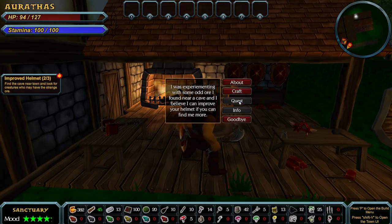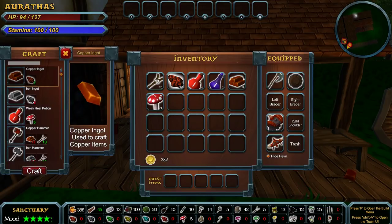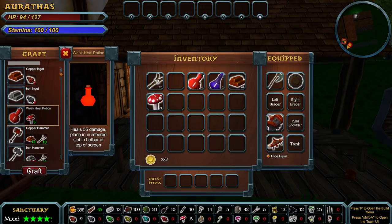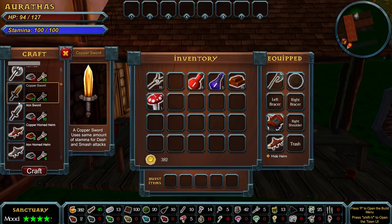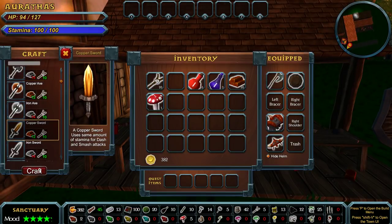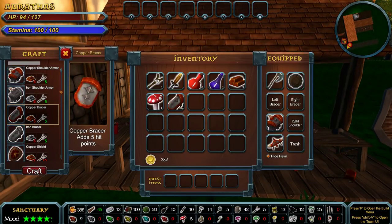'I was experimenting with some odd ore I found near a cave, and I believe I can improve your helmet if you can find me more.' Alright. But before we do that — make me more copper ingots. Make me some potions, even though I can't use them so far. I'm gonna craft the sword — I could use a better weapon. We have the bracers and a better shield, but I can't afford the better shield. Let's make the bracers.